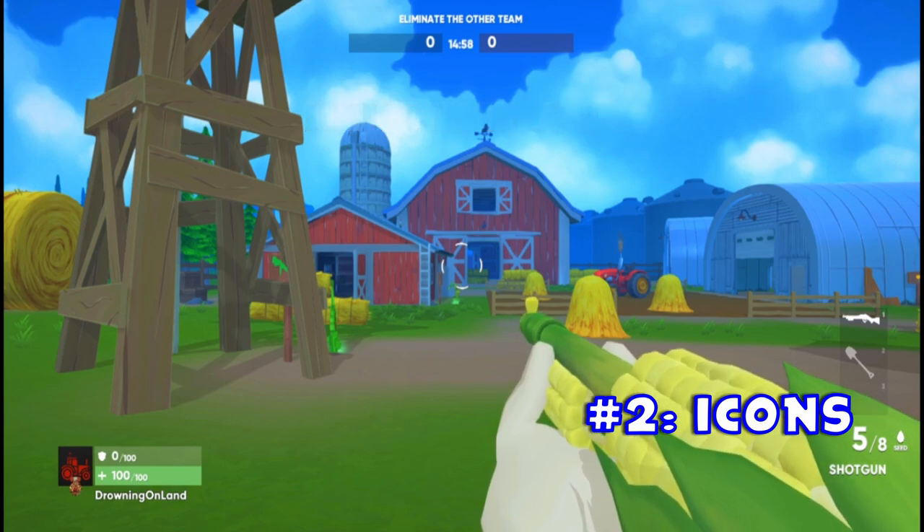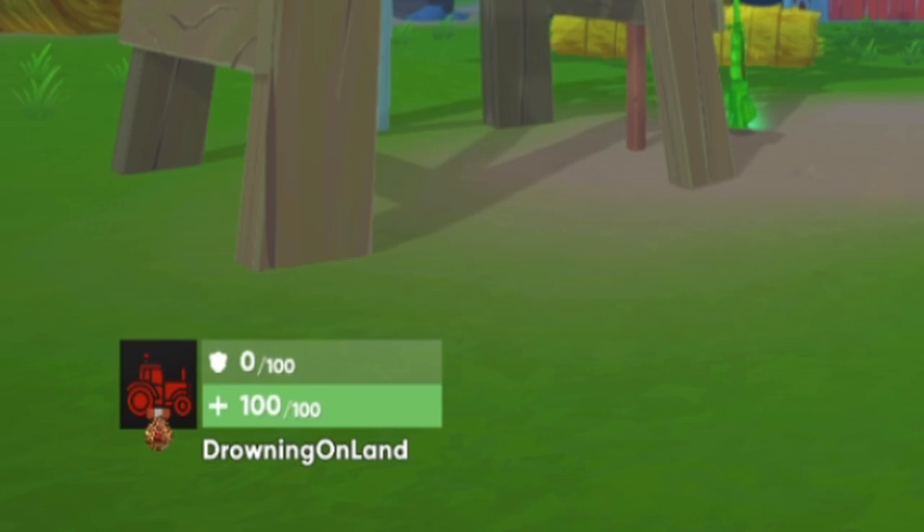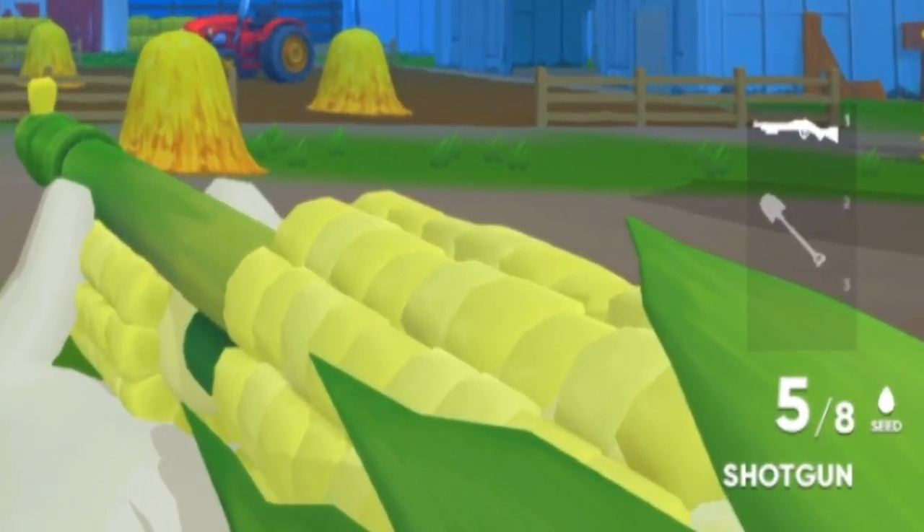Now that we're in a match, let's go over what we see on your screen. In the bottom left-hand corner, you will see two bars. The top one is your shields and the bottom one is your health. In the bottom right-hand corner, you will see three boxes. The top is your primary weapon, the one below it is your shovel, and the very bottom is your throwables.